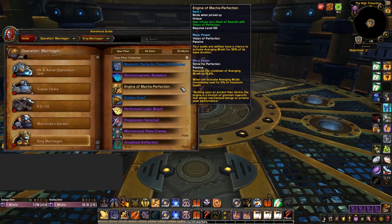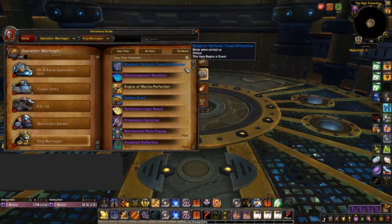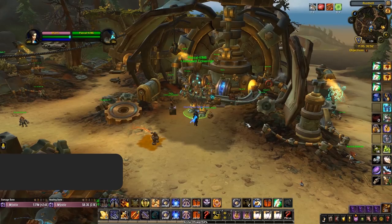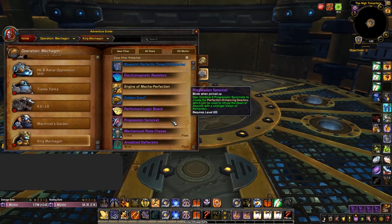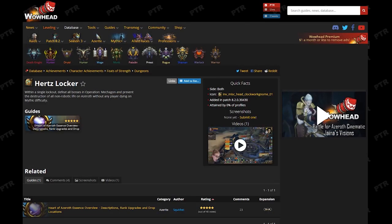Now let's look at how you can unlock each rank. Starting with rank 1, you can loot the Engine of Mecha Perfection after killing the last boss of Operation Mechagon, King Mechagon. This is a fairly simple fight and the entire dungeon is easily doable at around 400 item level. Getting rank 2 simply requires you to re-kill King Mechagon to get the blueprint, Perfectly Timed Differential. You'll need to gain access to Pascal-K1N6 by unlocking access to Mechagon and doing a few quests, so if you were summoned into Operation Mechagon to get rank 1 without doing the initial quest chain, you'll still need to go back and do so. Rank 3 requires you to kill King Mechagon an additional 4 times to get 4 Progression Sprockets, which can be combined to get the Perfection Enhancing Gearbox. Finally, if you're after the cosmetic effect from rank 4, you'll need to complete the Hertz Locker achievement.